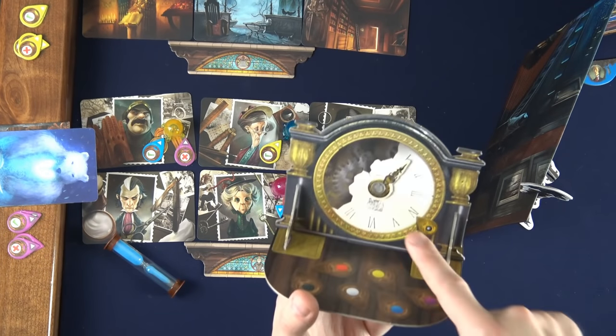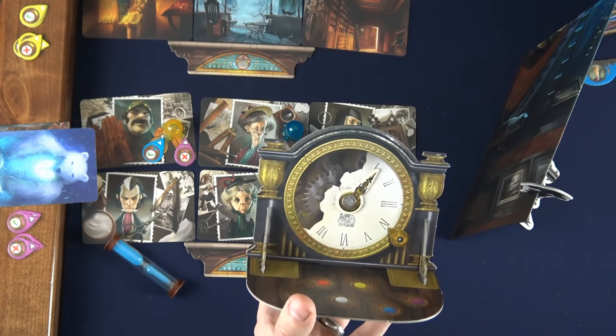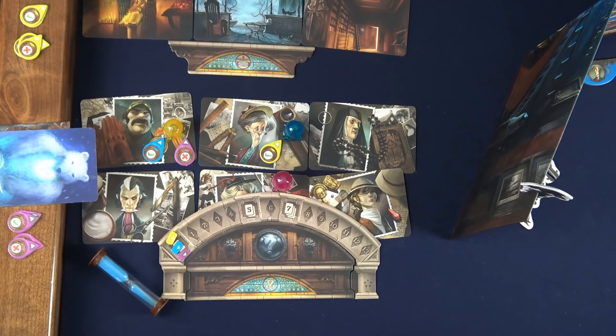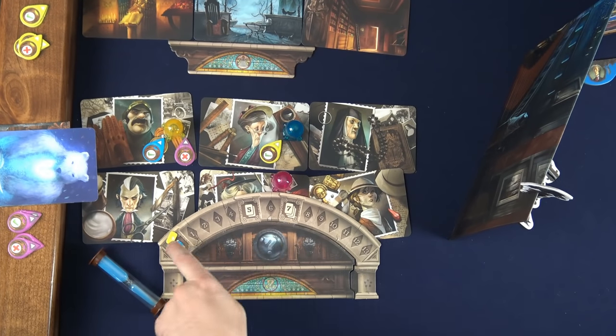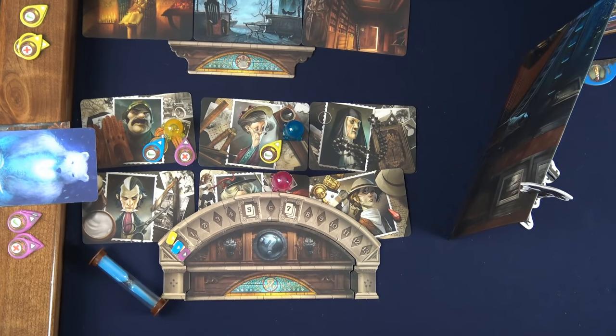After you use these tokens they'll be discarded to the clock, but they will come back to your hand at the start of the fourth turn, so use them wisely. The purpose of clairvoyancy tokens is to give you points on the clairvoyancy track, which will give you more clues towards the true culprit at the end of the game.